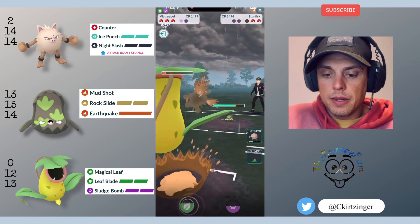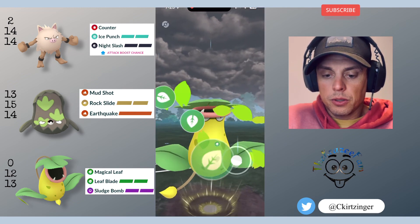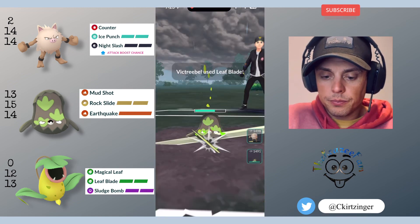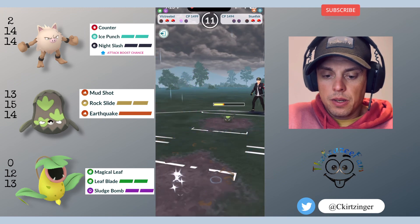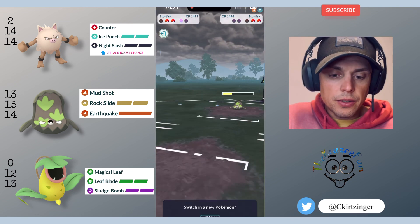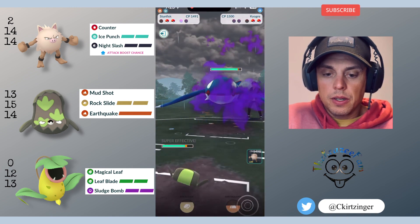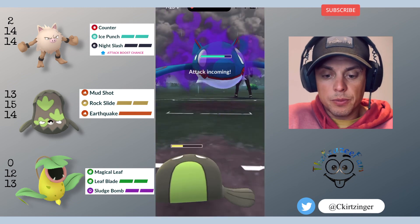They bring in their Stunfisk again and I'm gonna go for a Leaf Blade. This will do quite a bit of damage for the ground typing. Takes a nice chunk out, a couple more Magical Leaves, and then at this point I'm like, okay, Rock Slide's not going to do anything to Primeape, but it's also going to do less to Stunfisk. So I bring in Stunfisk, kind of trying to force them to throw an Earthquake.